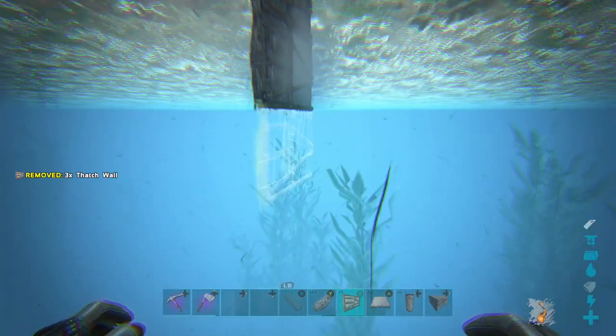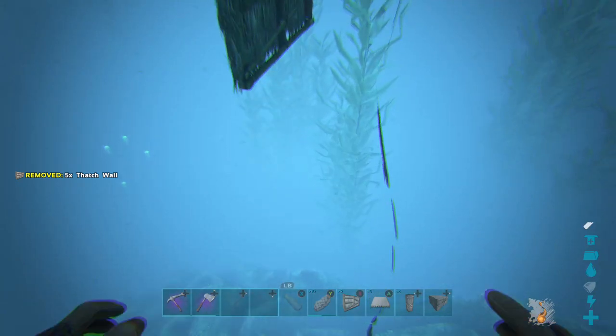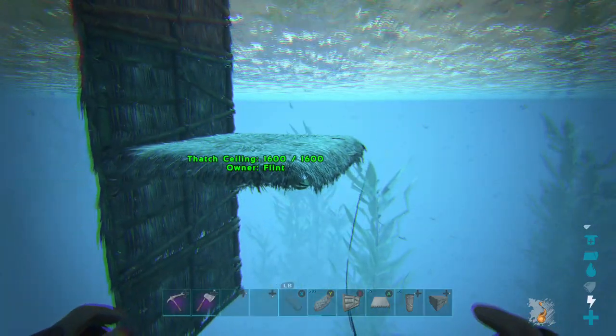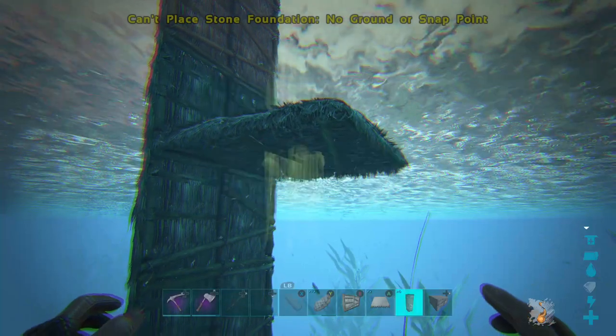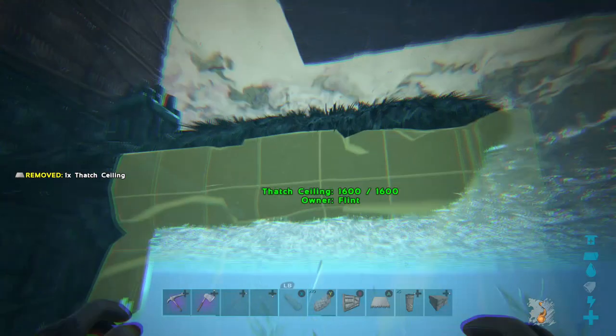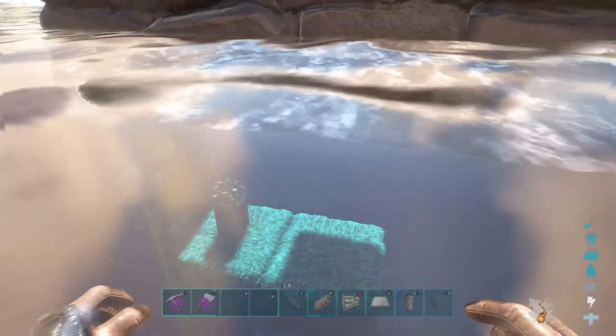Build it one down further than where you want the foundation placed and snap a ceiling off the top of the wall. In this case it'll be two down further. You won't be able to snap a foundation under that ceiling directly - what you have to do is snap a pillar into the first ceiling, put another ceiling out, and snap a foundation underneath that. Get rid of everything and you'll have a floating foundation.